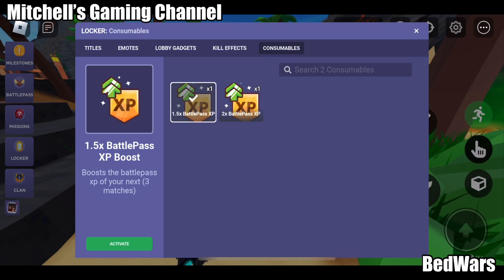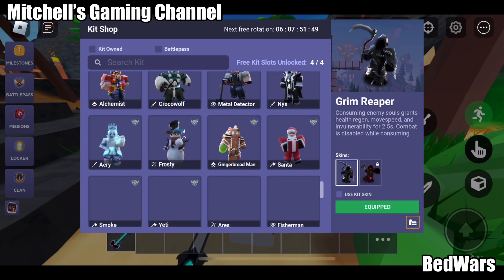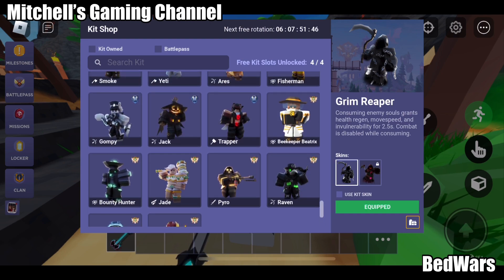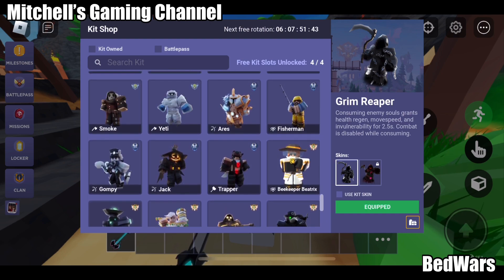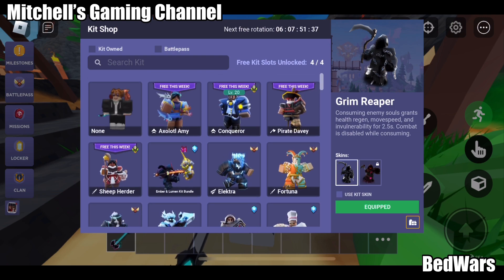So you can check from here. These are the kits that are available right now. Each kit has a special ability — some are weak, some are strong. The strong ones are for both starters and pros.